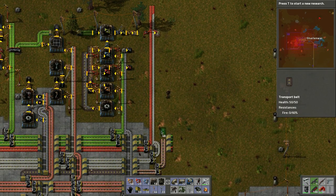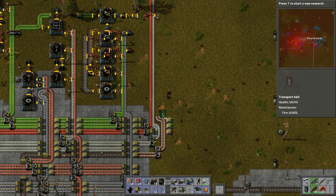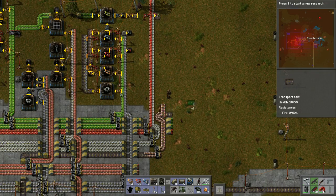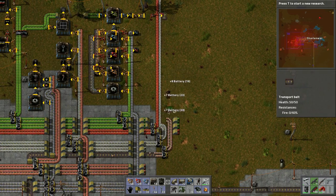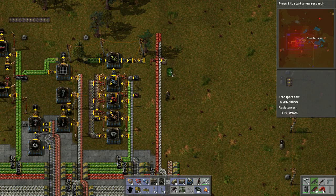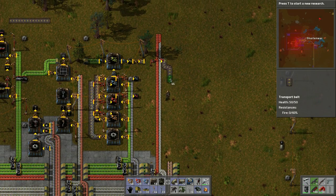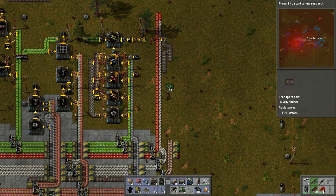We need to get the batteries routed up here. Let me think about this — we'll have batteries on this belt. Maybe do this and see if this gets it on — yes, I think that will work.